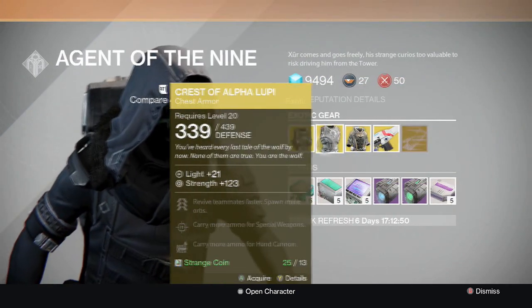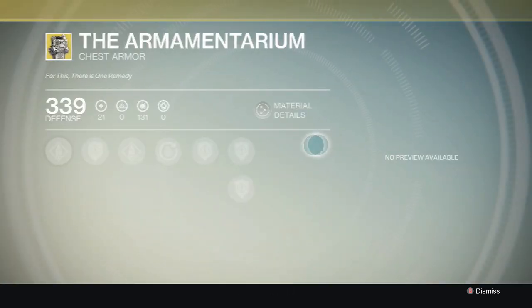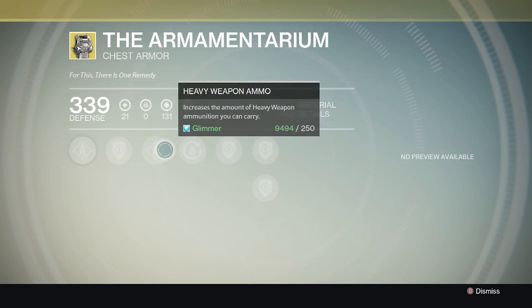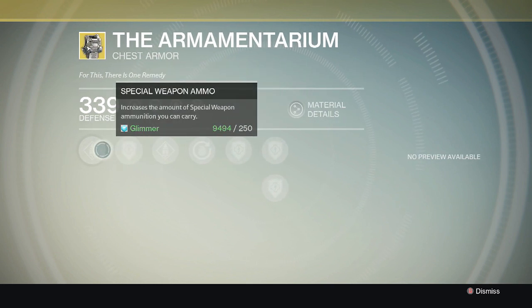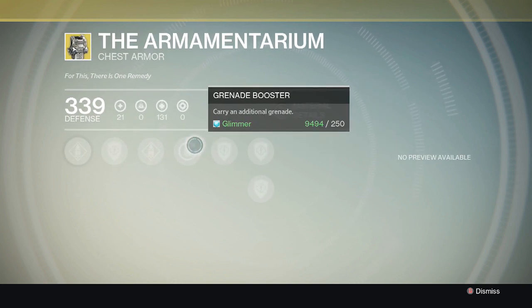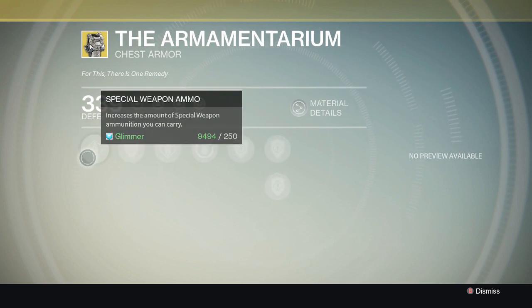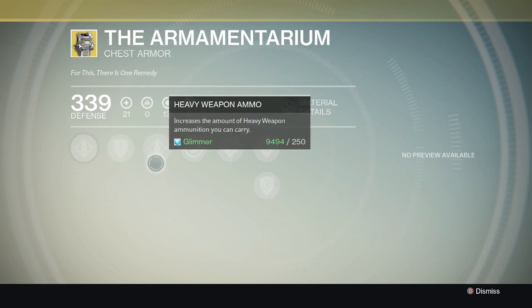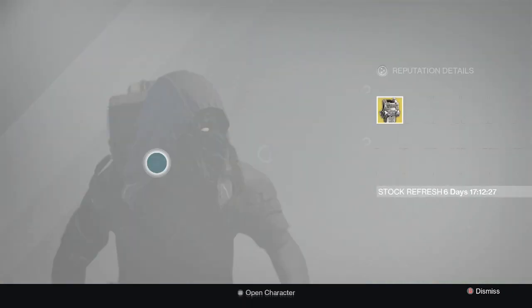To start this off, he is selling an exotic chest armor for the Titan. The special perk for this chest armor is a grenade booster — you can carry an additional grenade, which can be very handy. Not to mention the special ammo upgrade as well as the heavy ammo upgrade, so you'll get to carry more ammo as well.